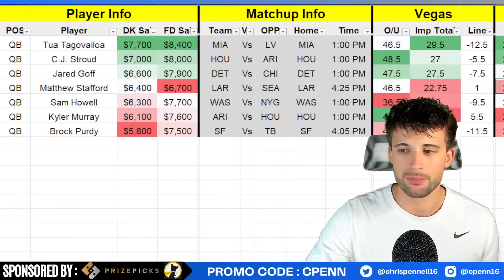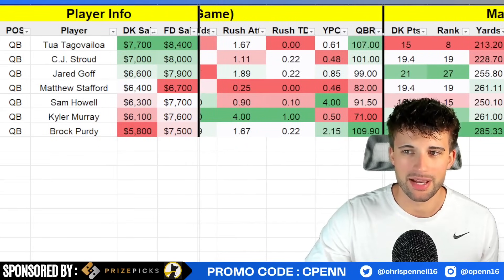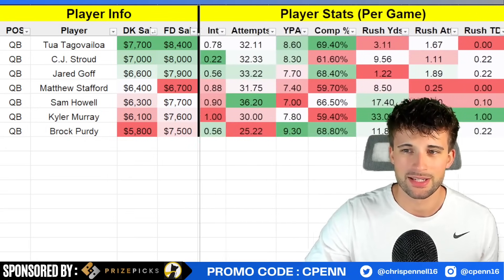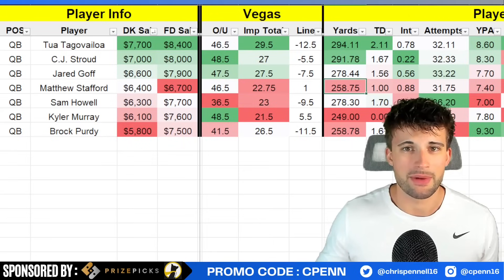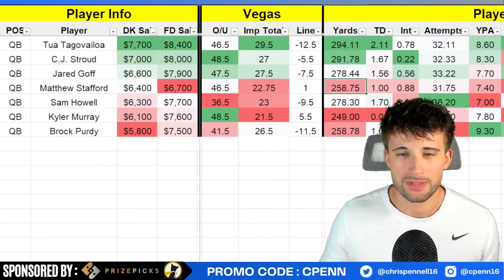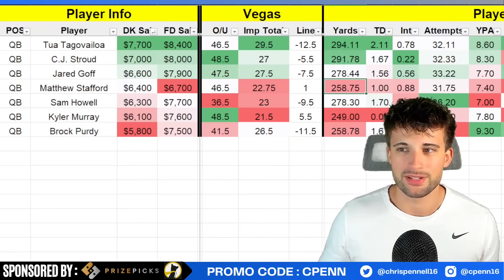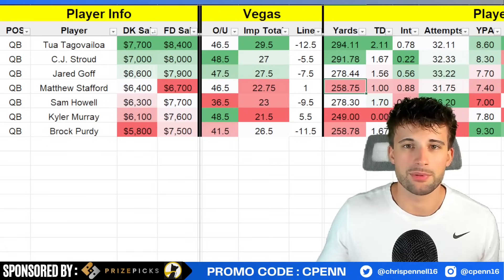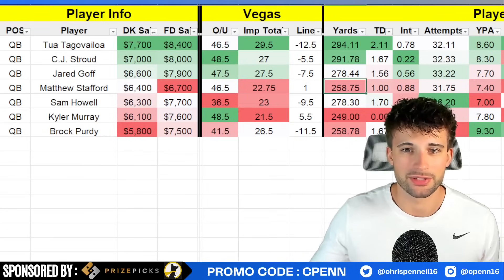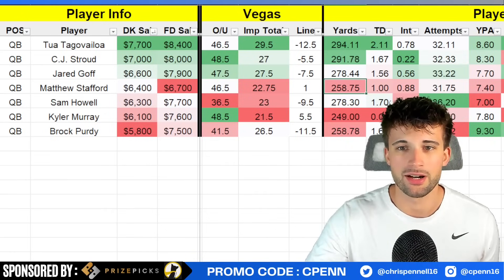Up top we have Tua, and I think a lot of people will be afraid of the matchup just looking at the numbers on paper. The Raiders are currently allowing the eighth fewest points to the position — 213 passing yards and barely over one passing touchdown, with close to an interception per game and only 15 fantasy points. But what I care most about is this massive implied team total. Tua is averaging nearly 300 passing yards per game, over two passing touchdowns, 70% completion percentage, and 8.6 yards per attempt, throwing the ball over 30 times. The downside is the game script at 12.5-point favorites, but if they're getting a big lead it could just be because he hooked up with Tyreek Hill and Jalen Waddle three times for 280 yards and three touchdowns. Below 8K, I don't think ownership will be very high, so he's a tournament-only play for me — he'll likely be under-owned in GPPs.